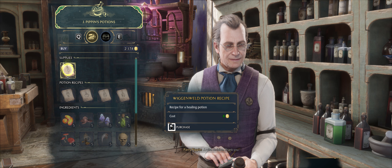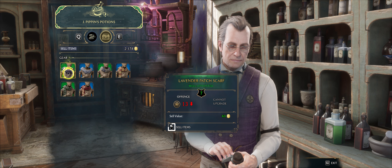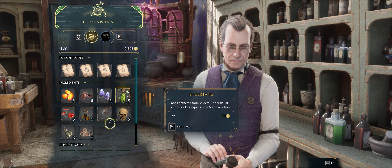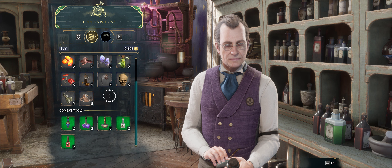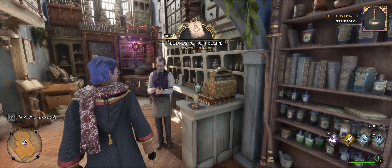Edurus potion recipe - we'll have that one. Feel free to take a look at the rest of my inventory. I want to sell some crap. It's best when you can try and sell everything. Now what I want to get from him - get some more of these, I can afford them so we'll buy all three. We're definitely going to need them with me - I'm always getting hit. We've got 13 potions.